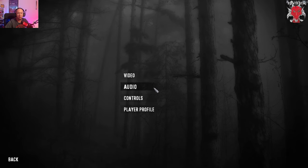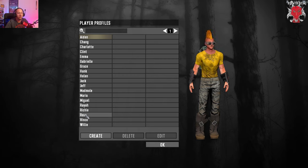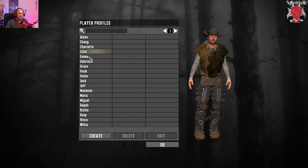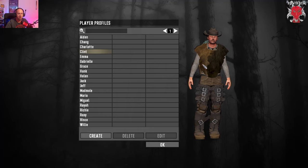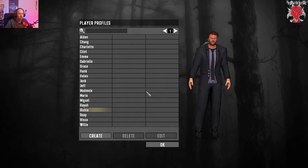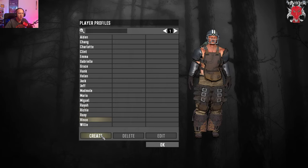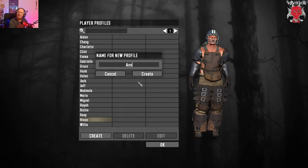The last part to cover here is your player profile — this is how your character is going to look in the game. The characters in the left-hand column are pre-built by the Fun Pimps; there's a whole bunch of them — Idon, Clint, which is a homage to Clint Eastwood, Mad Mole, Richie. I deleted mine just for you guys, so I'm going to create a new one and click Create.